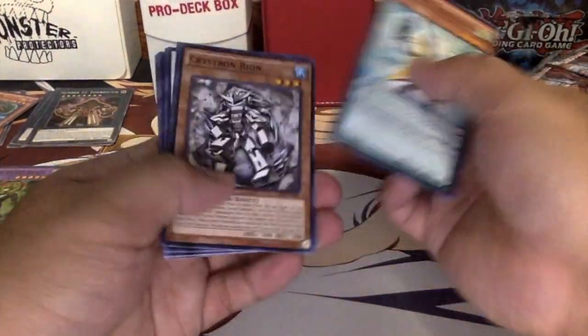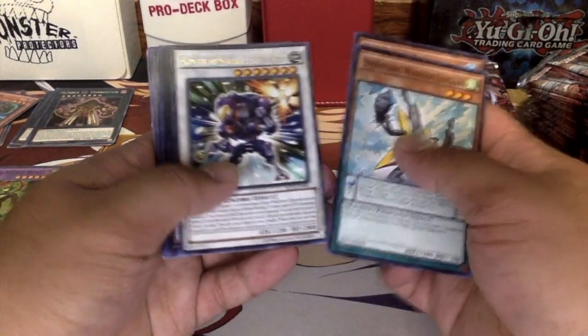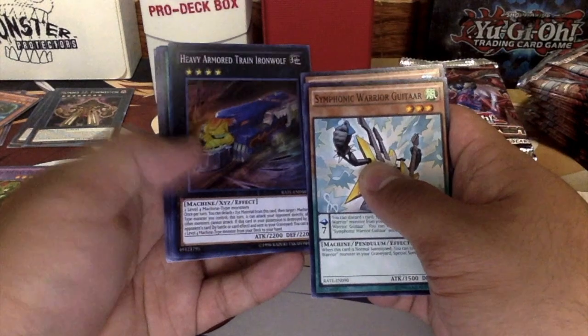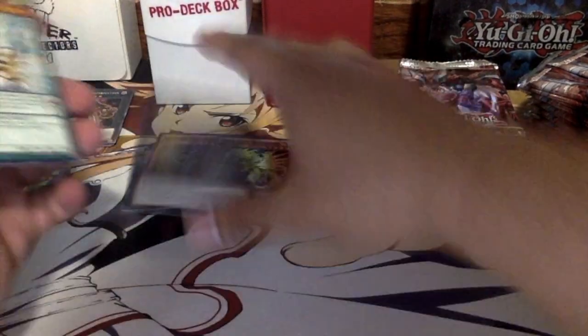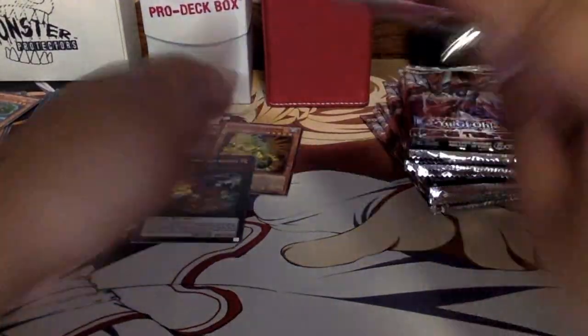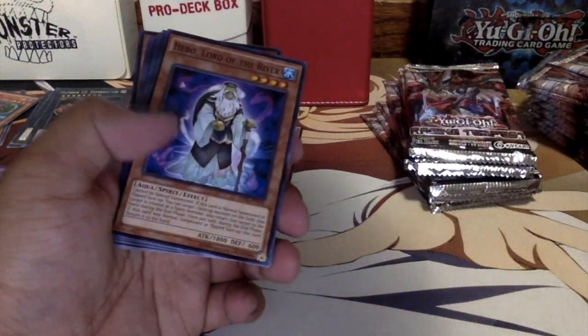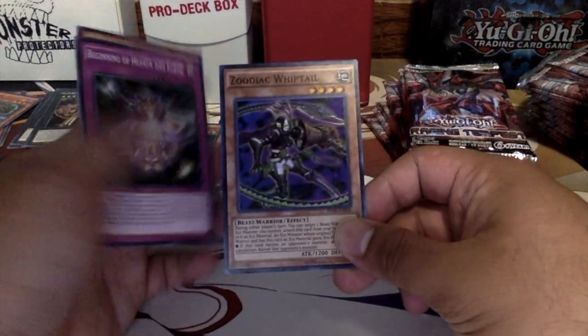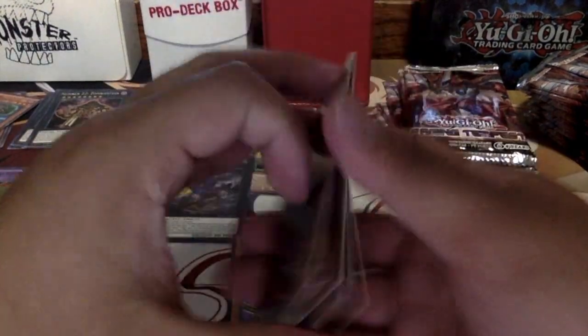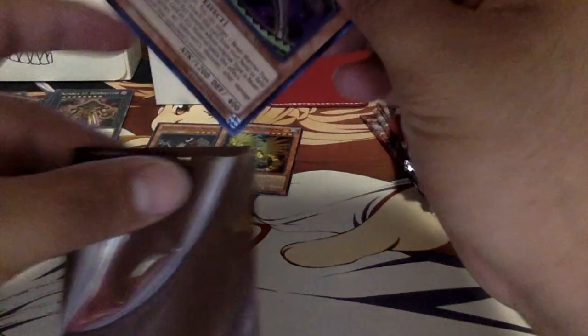Next pack: Symphonic Warrior Guitar, Crystron rounds, Super Heavy Samurai Heavy Armored Train Iron Wolf. Super Quantal. Wind Witch, Wind Witch — oh yes! Zodiac Whiptail! Yes, yes, yes — one of the Zodiac cards I want. I need it. I'm gonna put you right down here.